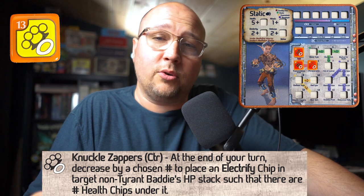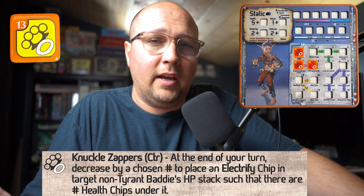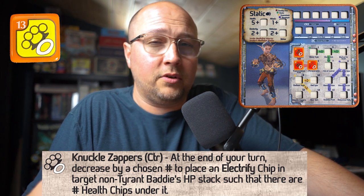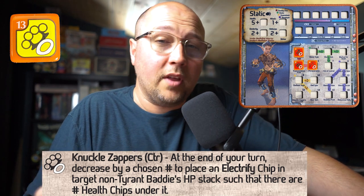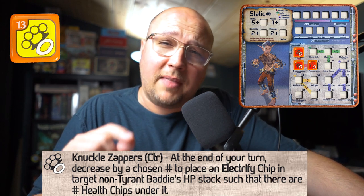Knuckle Zappers can be increased by the Energized Backup Plan — for two bones you can increase the die by one, or you can max it with Fortunate Discovery. With Knuckle Zappers, you can decrease it by a certain number to insert an electrified chip that many health from the bottom.